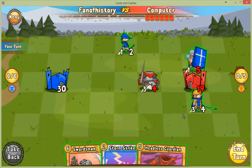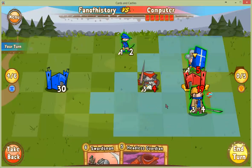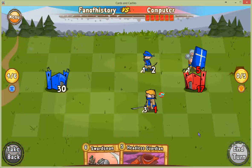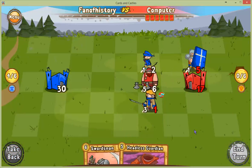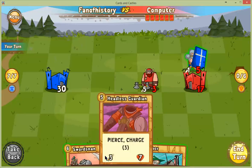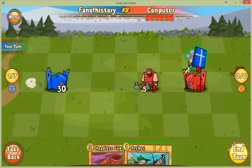I can give him storm strike and then he can deal with it. Now I'm acting too fast — I should have played a creature. He fights, moves up, and shoots. I should have played the swordsman. That's a mistake. Double strike — that's probably bad. That guy looks awesome, though. Okay, now I'll do the swordsman, taking him out. I hope he doesn't have double strike.